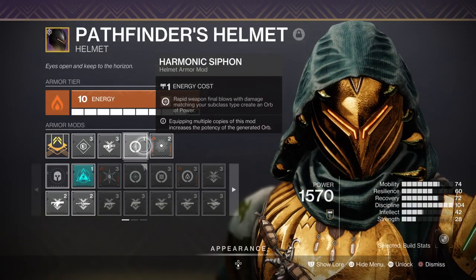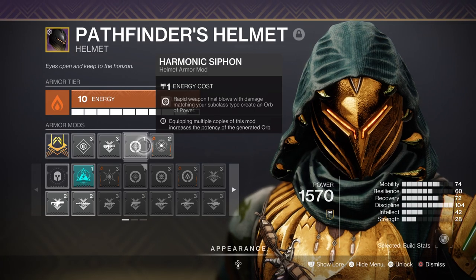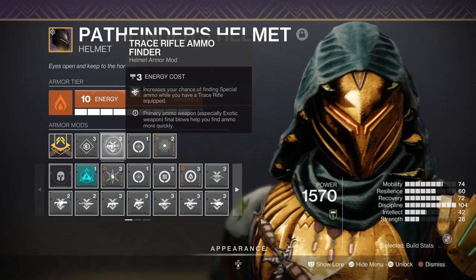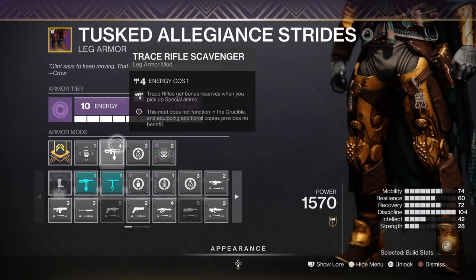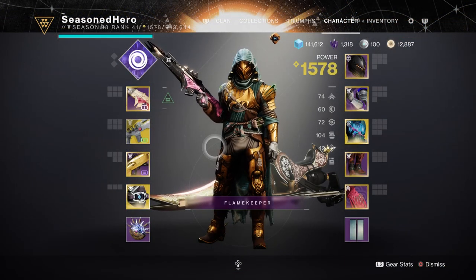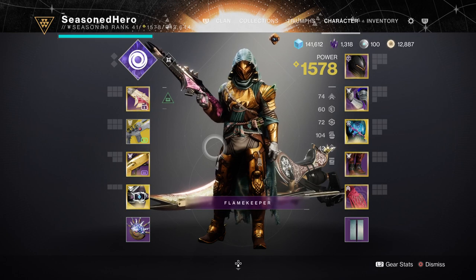Leftover mods include Harmonic Cypher for creating orbs of power via matching elemental subclass and weapon type, Trace Rifle Ammo Finder for increasing ammo chances for our Trace Rifle, and Trace Rifle Scavenger mod for reserve ammo for the given weapon type. That covers everything about the stats section — here are all the mods compiled into one.